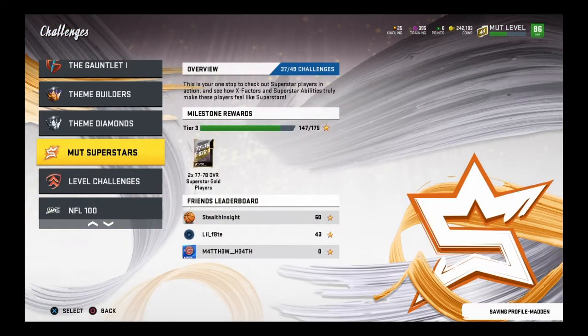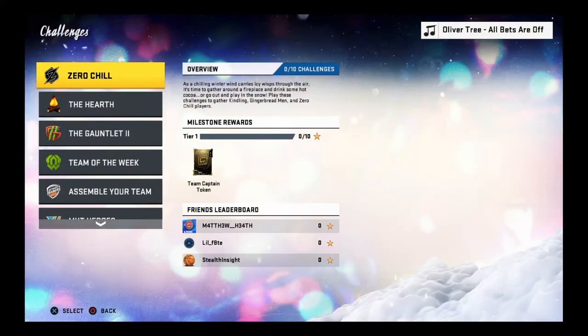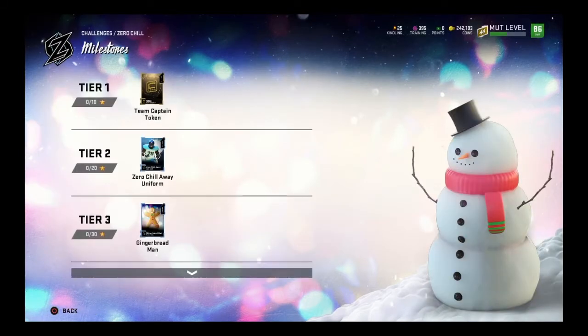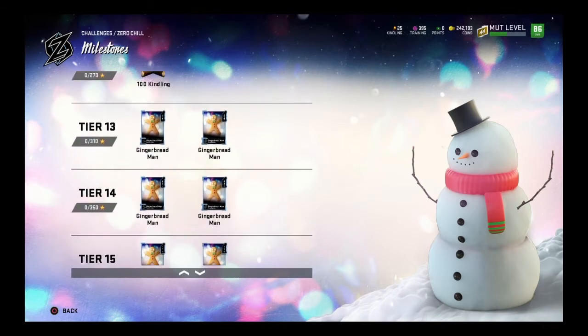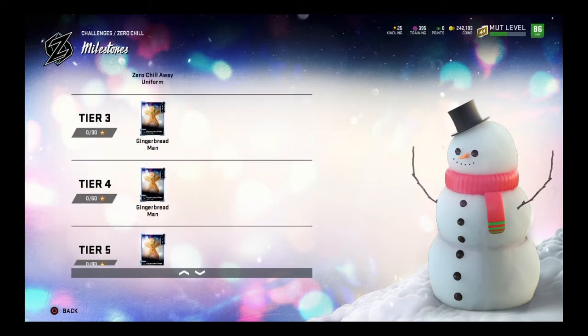Zero Chill promo right here — here are the Zero Chill challenges. The thing that stands out to me most right now this week is that Team Captain token. Make sure you guys are doing that to get your 99 overall player at the end of the year. The second thing I want you to pay attention to are these Gingerbread Men collectibles. Look out for these — they are very important in the future. Make sure you're paying attention and doing these solo challenges every week.